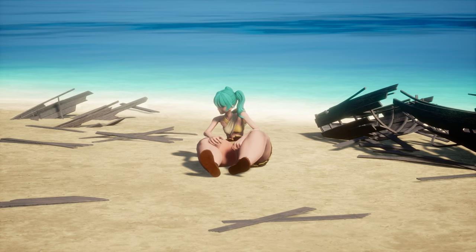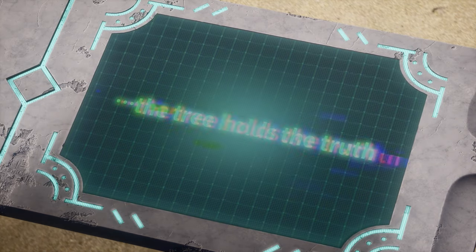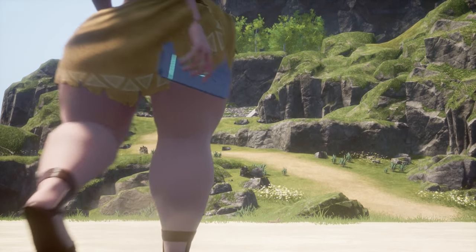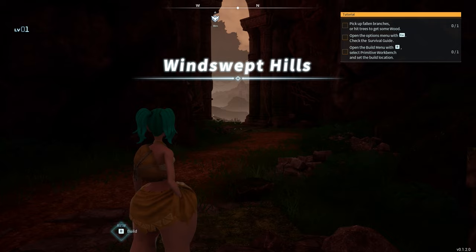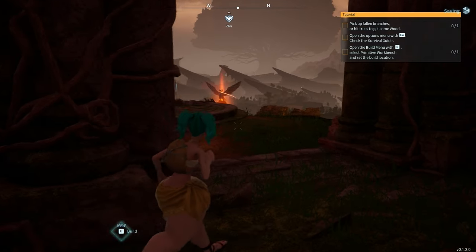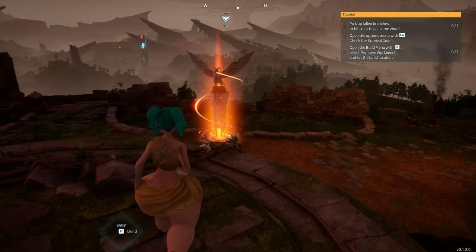Oh my god, my thunder thighs — they're beautiful. 'The towers are the key, the tree holds the truth.' Oh it's clipping through — beautiful, holy shit. Okay, here we are at this nice starting place. Very Breath of the Wild with that title card for the area. A shiny just spawned? Well fuck me, alright.